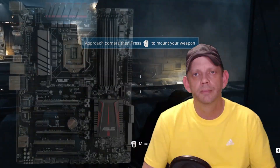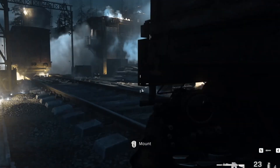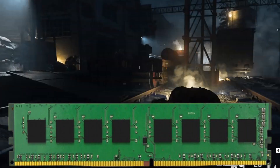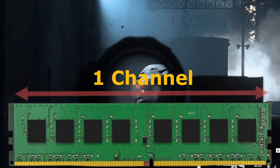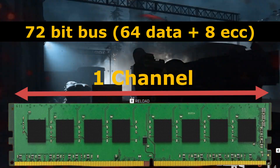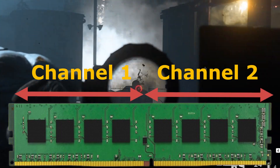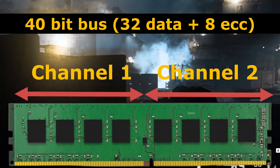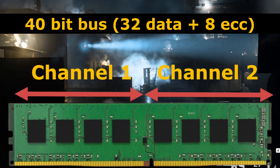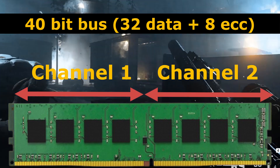Capacity is not the only thing that DDR5 changes — it also changes how channels work. Most of us have seen dual channel memory running on our motherboards; it's the color-coded slots you see. With dual channel on DDR4, the CPU can access both channels at the same time, making data retrieval faster. With DDR4, each stick is one channel, with a 72-bit bus — 64 for data and 8 for error correction. With DDR5, this changes to two channels per stick, with each channel being a 40-bit bus — 32 for data and 8 for error correction. Since each stick is two channels, data can be accessed faster and simultaneously per stick, not just per slot.